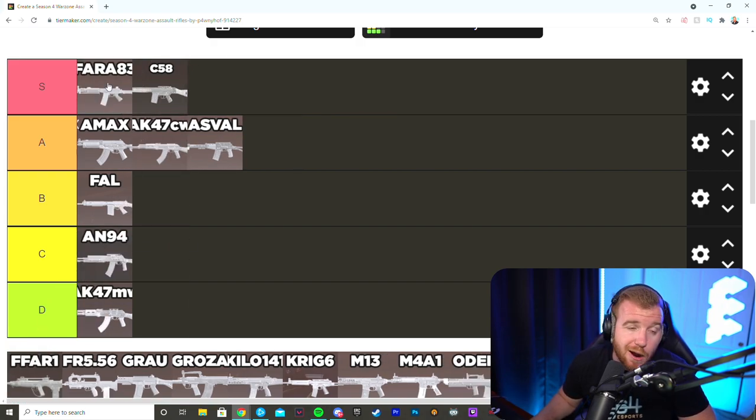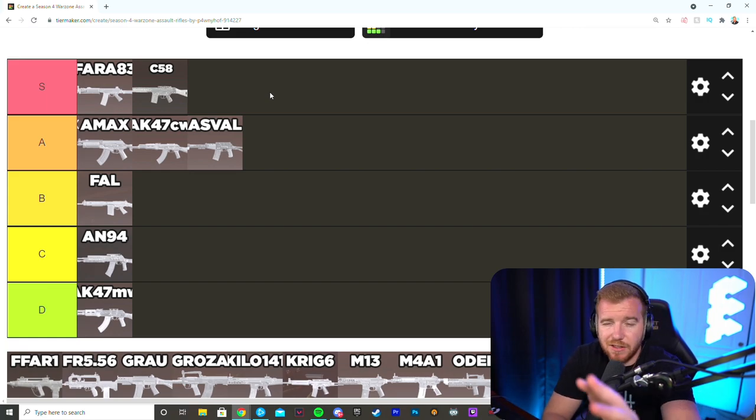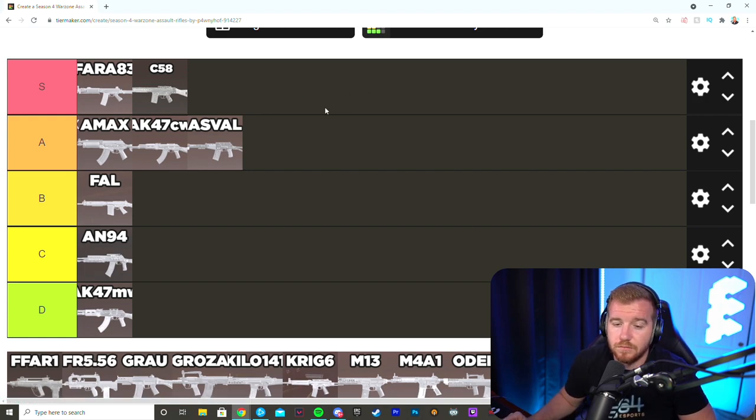The FARA 83 is the best gun in the game right now. Zero recoil, ridiculous extremity damage — people get beamed even with shots to the legs. When it was a secondary they nerfed the head and neck multiplier, so headshots aren't as extreme, but the fire rate is so high it just beams you regardless. Best gun in the game currently. With the right build it doesn't move, and while it does slightly less damage than the C58, it shoots faster and kills just as easily.